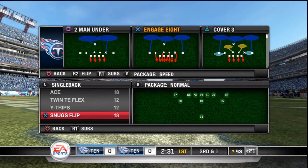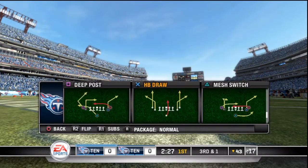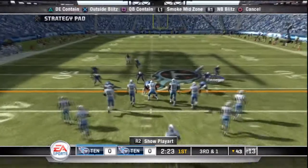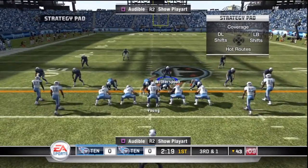This is a run defense from the dime-flat formation against the half-back draw from single-back Snuggsflip. I just want to show you the play — I don't want to show the play art yet, I'll release it pretty soon. I just want to show you this.